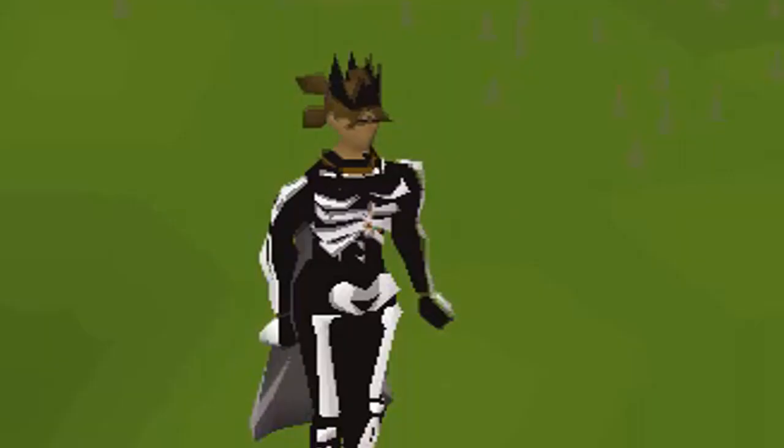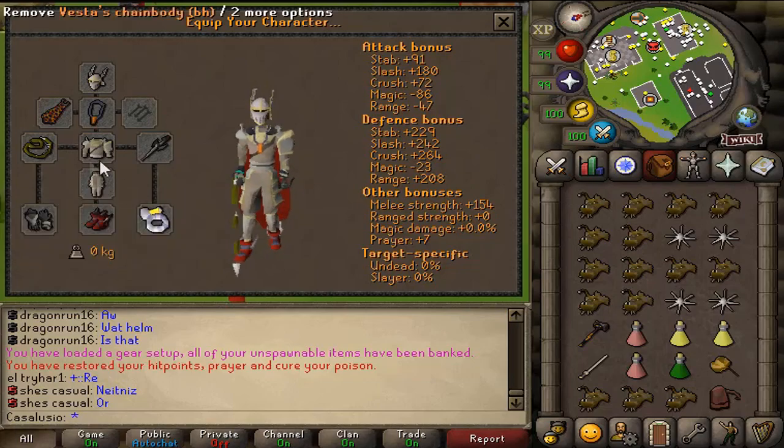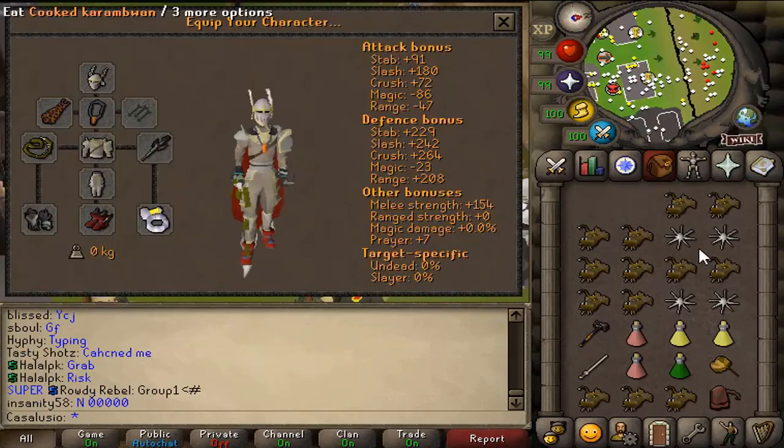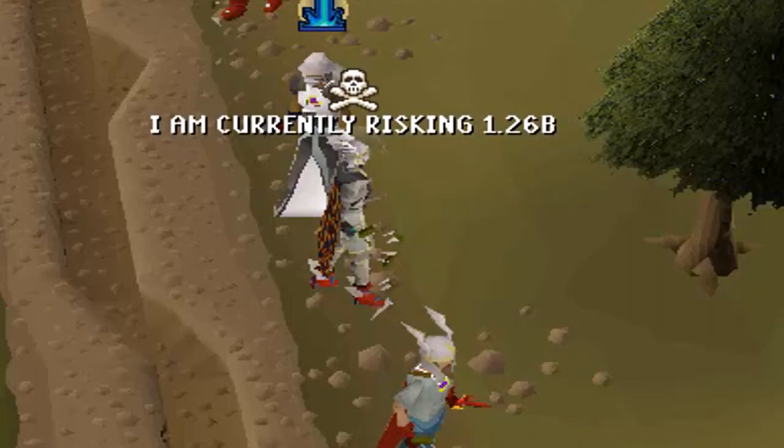Now enjoy the video. This is the setup I'll be using — full Vesta with Vesta longsword. These are the new items from the bounty hunter store. This is gonna be super fun. Let's see how much I'm risking. Holy shit man, I cannot die.